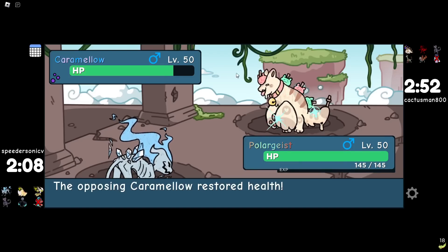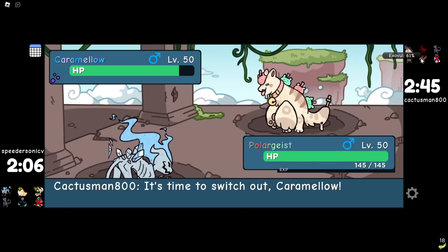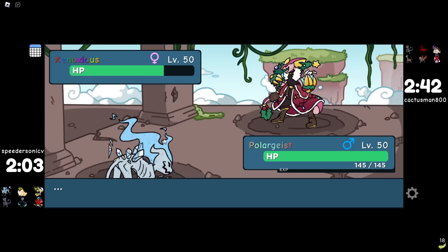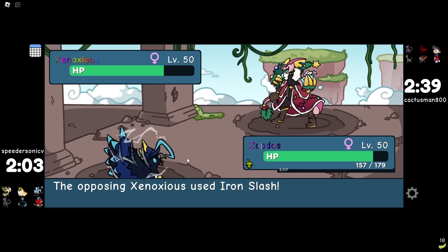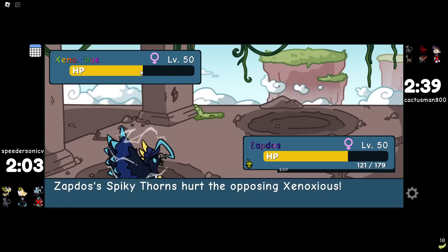I have to go Polar Geist. I call the feast — good, I called it. He can't go into Exable because I can kill it with Cone of Cold, so I always get to click Feral Fury. Nothing stops Feral Fury — he can't switch into it. If he goes Exable I kill with Cone of Cold. He has to go Xenoxious. Look at that — a lot of damage there. Now I get to go Voltatu and sack it because I no longer need it. I need Polar Geist on the field doing damage.